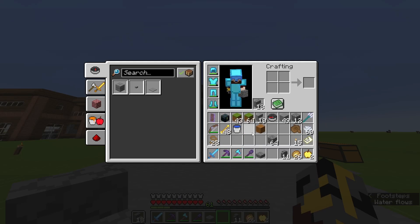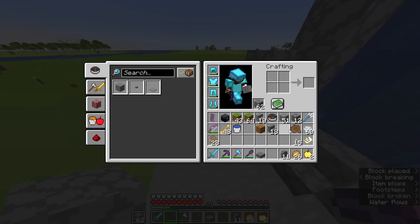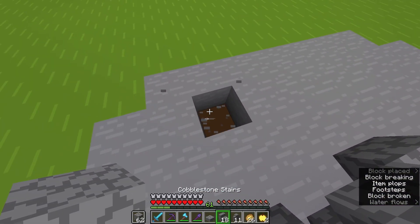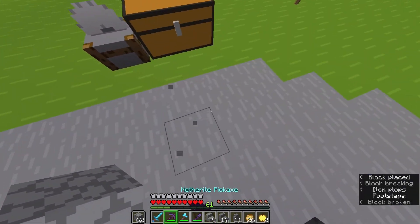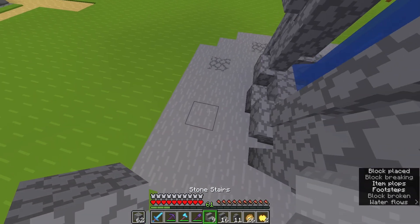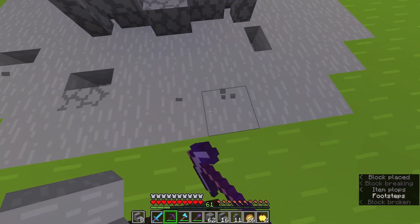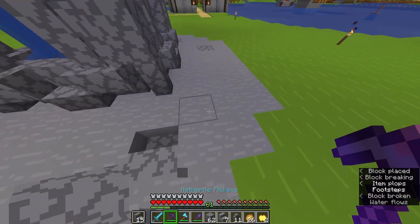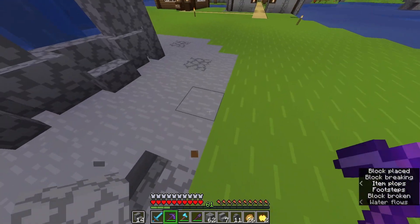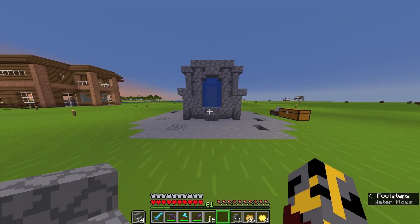One thing I think this area needs — well, it's actually with the platform over here. I think we need to include a bunch of random kind of things here. It needs to look like it's been around for a while. I feel like the flat stone just looks a bit too perfect in a sense — I actually don't know if that makes sense, but that's just kind of what I'm feeling.